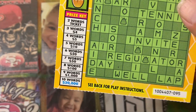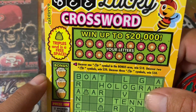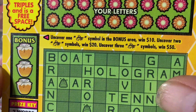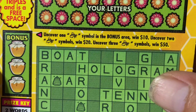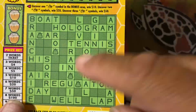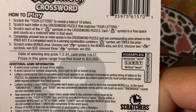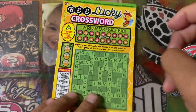I'd like to find that 10-word right there, $20,000. And in the bonus area, I'm looking to uncover one bee symbol to win $10, uncover two bee symbols for $20, three bee symbols for $50. And if you match a word like 'honey' or 'beehive,' it's three times the prize. Odds of winning a ticket prize: $3.34, cash prize: $4.17.